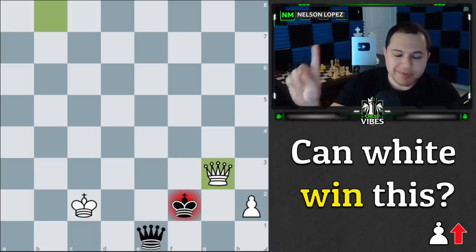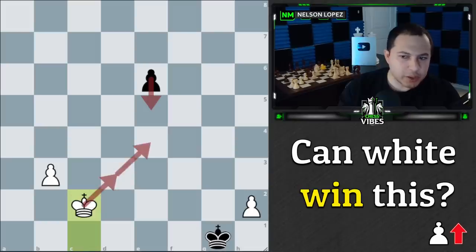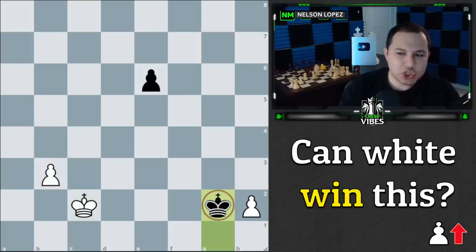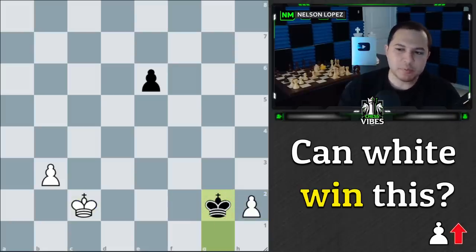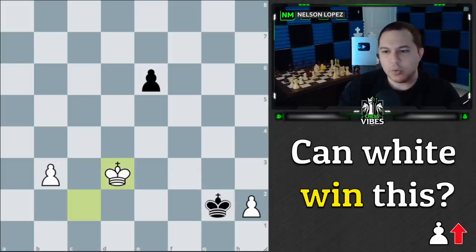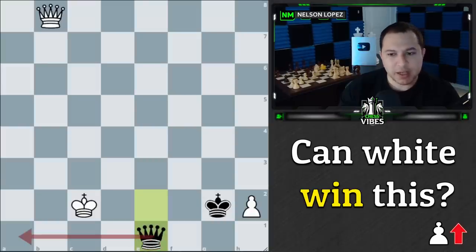But not so fast — black has a trick up their sleeve. When we play king to c2, if black plays king to g2 instead of king to f2, this is an extremely clever move. If they take the pawn we simply go king to d3, get to their pawn first, and box out their king — an easy win. But if they go king to g2, we can't go for their pawn or they play king to f3 and it's a draw.